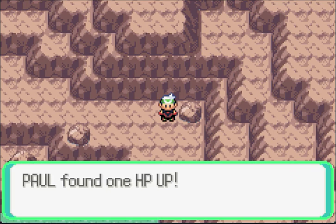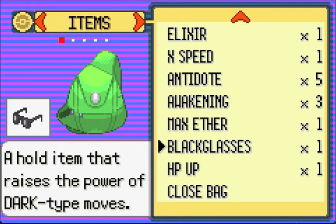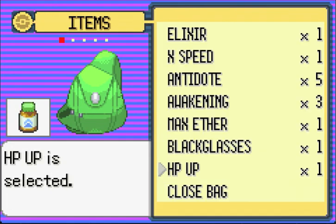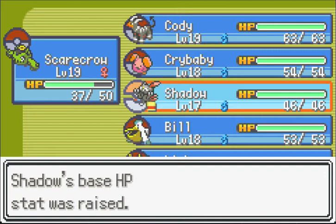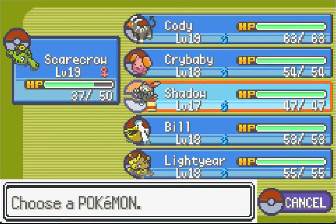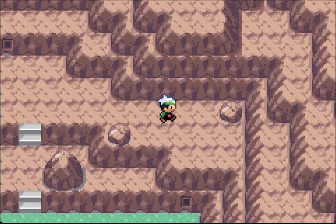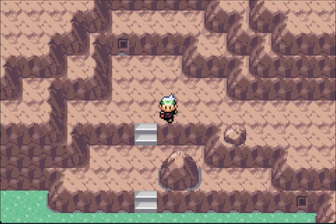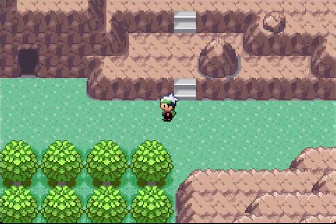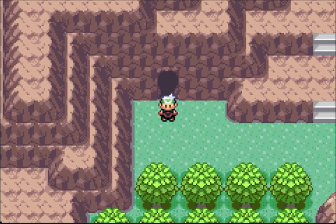And an HP Up — let's use it on Shadow, since Shadow doesn't have much HP. His base HP stat will raise. See? It was 46, now it's 47. One point may not seem like much, but one point may be the difference between death and survival. Keep that in mind. All these items in the wall we need Hidden Power to get to, and I think I'll end this episode here.